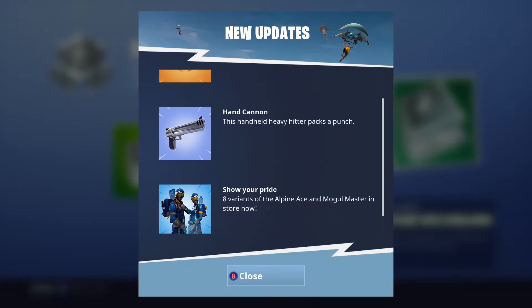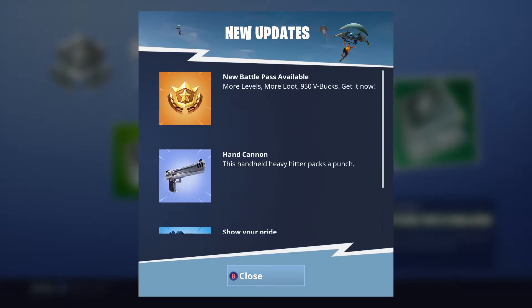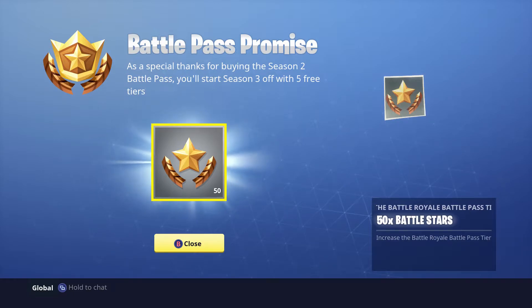Once you join Fortnite Battle Royale you'll be greeted with a message: as a special thanks for buying the Season 2 Battle Pass, you'll start Season 3 with 5 free tiers. I think that's really cool of Epic — kind of a thank you for supporting them last season. Good job on that, Epic. That puts you 5 tiers ahead right away.